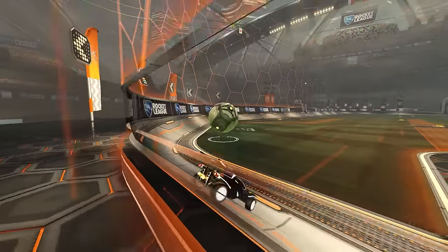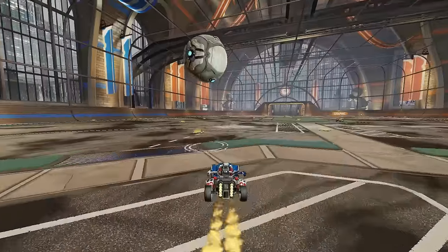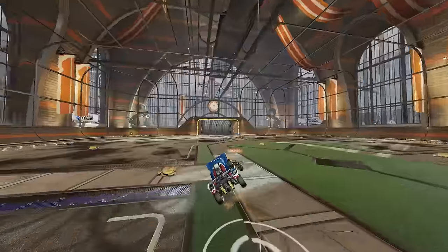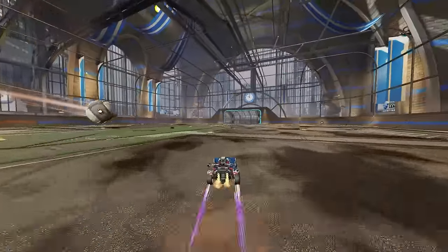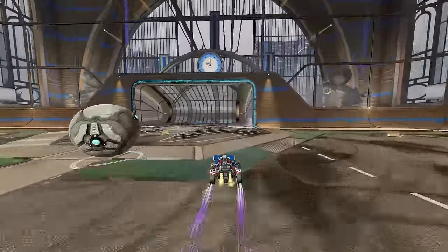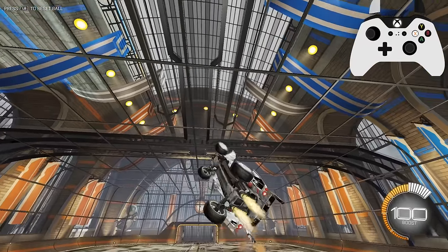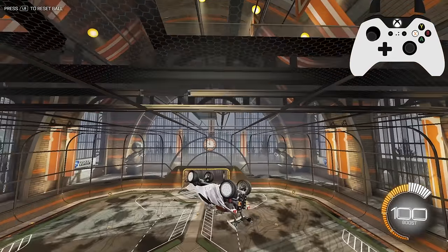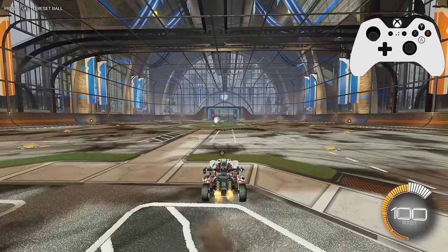That said, you don't want to increase the setting so high that you completely lose control. In my opinion, the sweet spot for this setting that most pros use is anywhere from 1.3 to 2.0. If you can go higher with this setting, do it, but at the end of the day stick to what feels most comfortable. The next setting is aerial sensitivity, which works just like steering sensitivity except it works while in the air. For consistency, I recommend using the same aerial sensitivity as your steering sensitivity, so your car control is the same whether you're grounded or in the air.